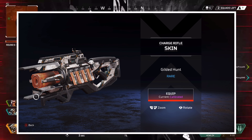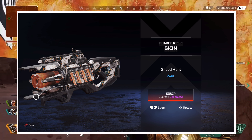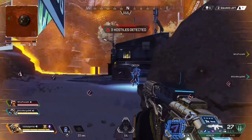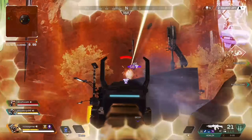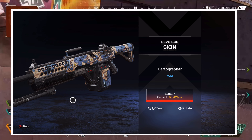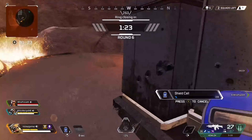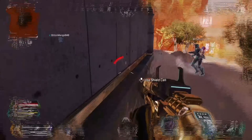In the Battle Pass there's also a charge rifle skin called Gilded Hunt, which most likely refers to Loba's hunt for Revenant's head. But what I find more interesting is a devotion skin called Cartographer — and a cartographer is someone who makes maps. So that definitely greatly hints that we are getting a new map.